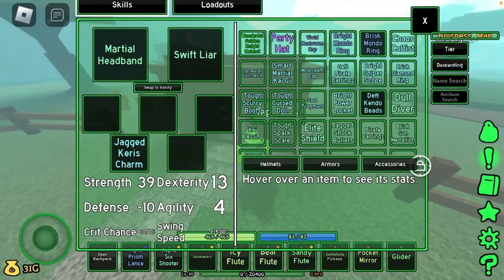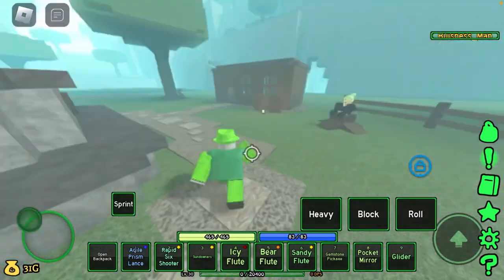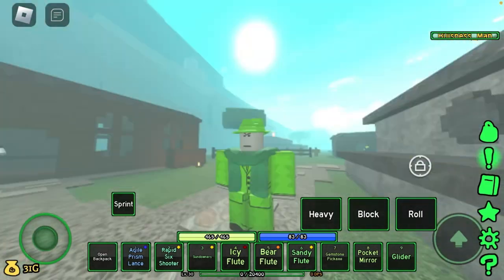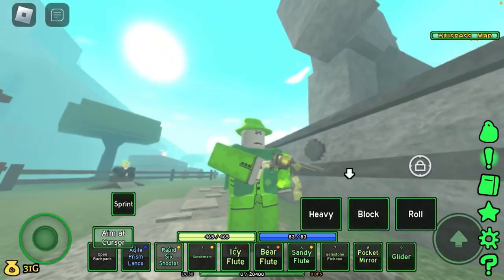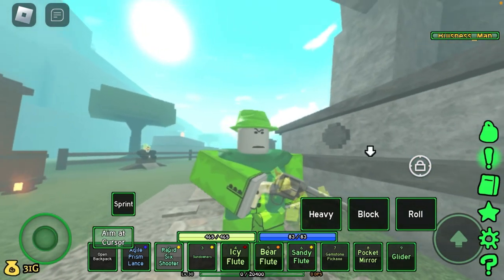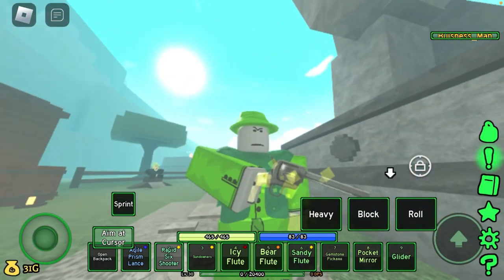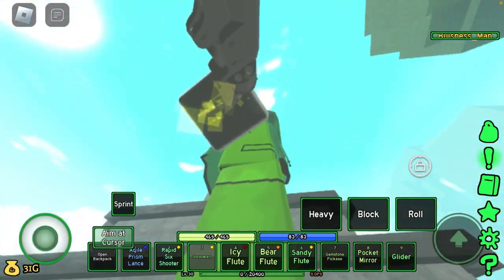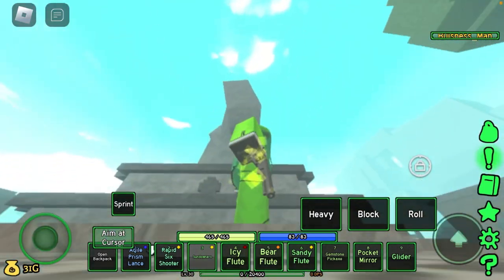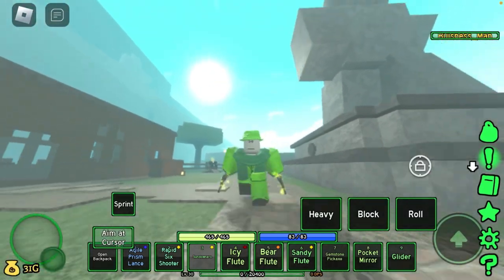I'll take off every single accessory I have and show you the difference between the Sundowners and the Six Shooters. First off, talking about design: the Six Shooter is the general gun from Roblox, and the Sundowners are an original model that Pilgrim made. In terms of design, I like the Sundowners more — especially how you hold them, it looks so cool.